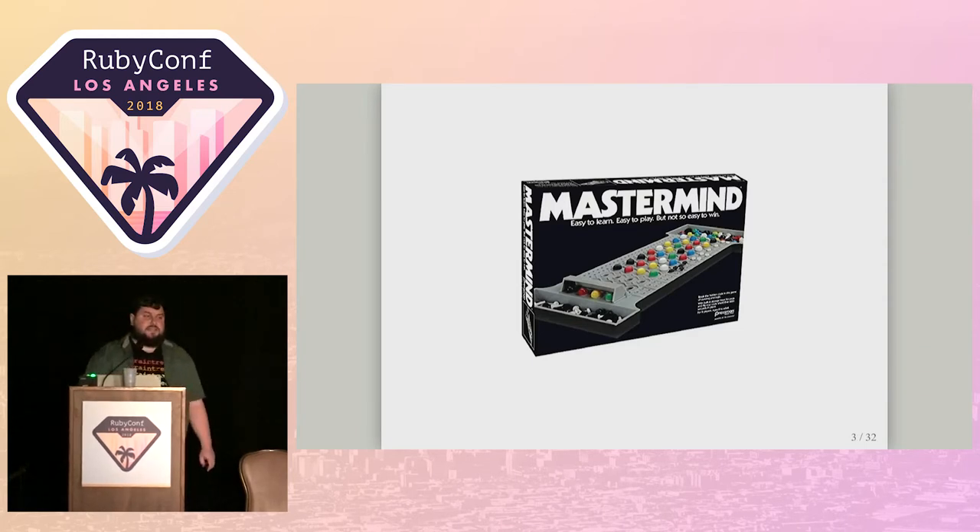What is Mastermind? It's a two-player code-breaking board game. This picture on the screen is exactly what the one I had as a kid looked like. One player, the code maker, makes up a pattern of colored pegs and keeps it hidden. The other player is the code breaker, and they try and guess that code, getting feedback in the form of black and white pegs after each guess.